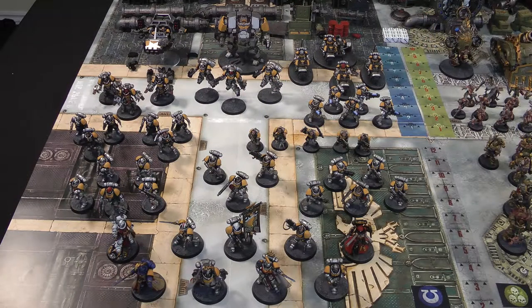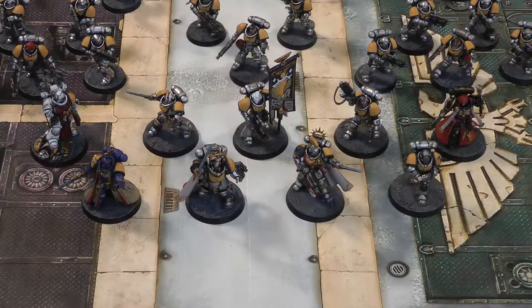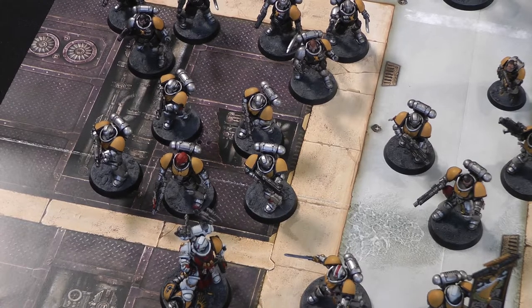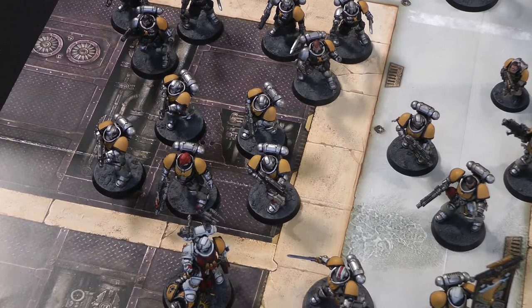Starting off, looking at the Space Marine army — we've got 50 models and plenty of characters, a fair number of different troops units too, and a couple of vehicles. At the front we've got the characters: two Primaris Captains, one in Gravis armour, one normal; Lieutenant Calcius; the Primaris Librarian. In the second row: a Primaris Apothecary, the Primaris Lieutenant, the Ancient and another Lieutenant from Dark Imperium, and a Primaris Chaplain. Then three squads of Primaris Intercessors.